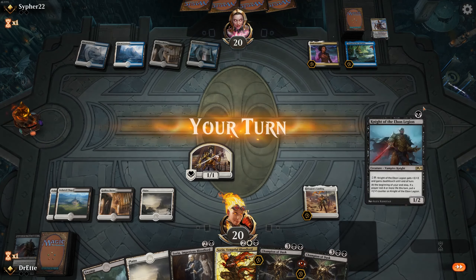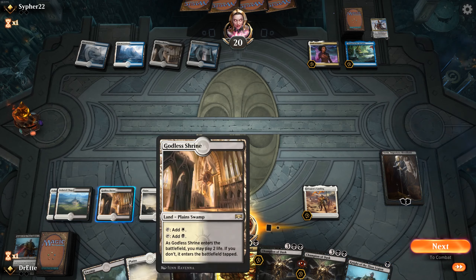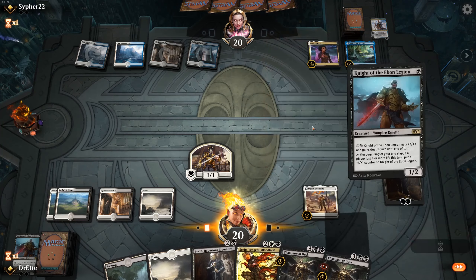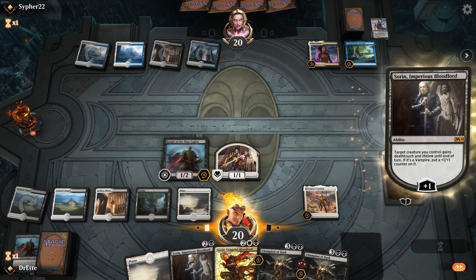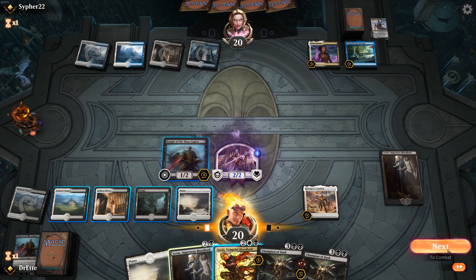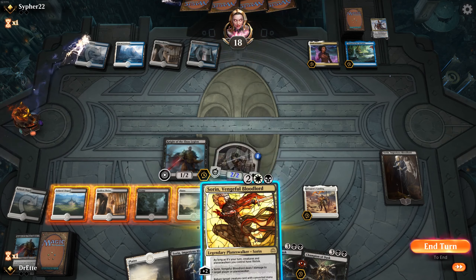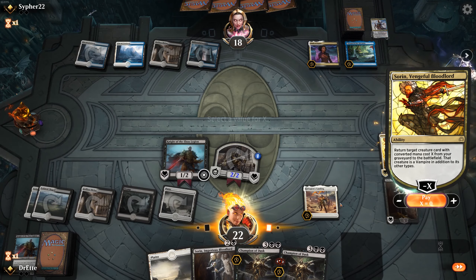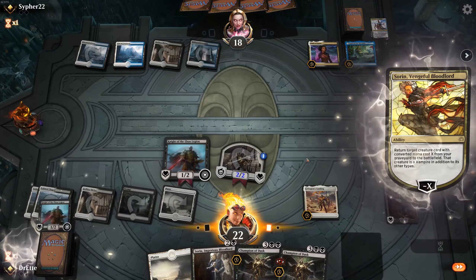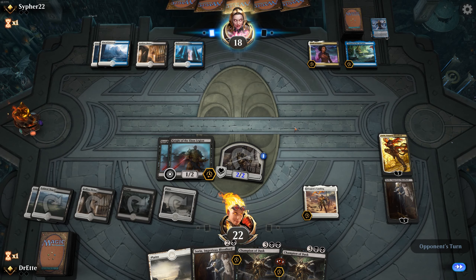Depending on what happens next turn we very well might just slam down our Sorin Vengeful Bloodlord. They don't have Double Black so they won't have Cry. If we didn't play in that Shockland we could have kept that one alive too, which is a bit of a bummer. We have another Knight here — let's get a counter on this boy. The bloodline flows through here. Swing in for two, and resolve Sorin Vengeful Bloodlord. It doesn't cost as much just to try to recur this Knight.